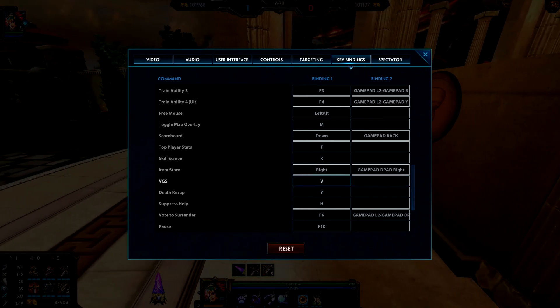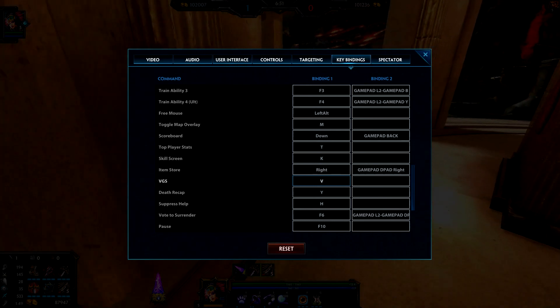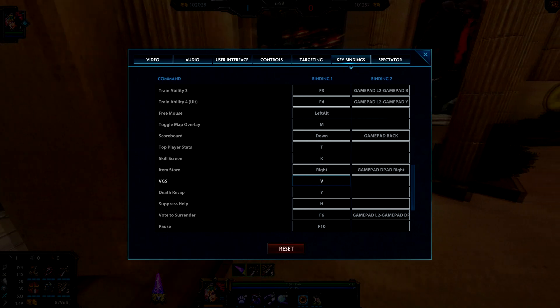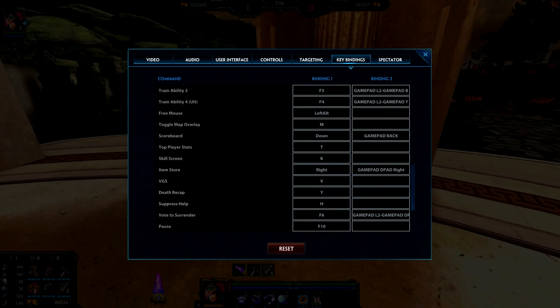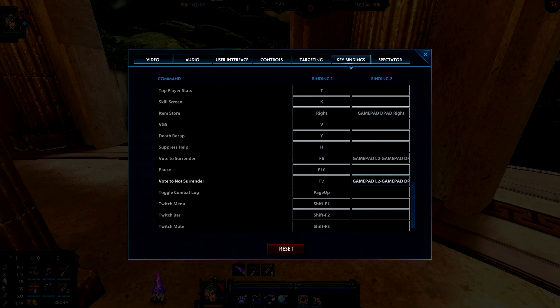You could get a lot of extra buttons using Gamepad L2, but some things I'm just used to using the keyboard for now. Scoreboard is the Back button — that's to the left of the big X button on a 360 pad. Item Storage is D-pad Right. I don't use the VGS because it would be impossible to relearn — it took like four months to learn the VGS and I'm not doing it again. I'm used to typing VVN, VVW, VER, VVX. Vote to Surrender and Vote to Not Surrender are Gamepad L2 with D-pad Up and Down.